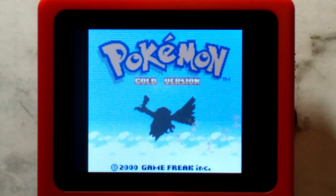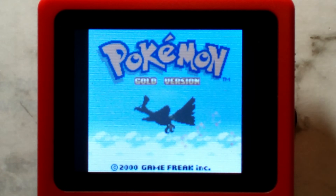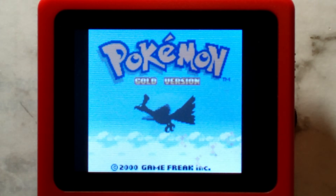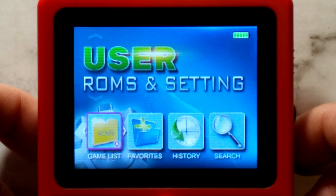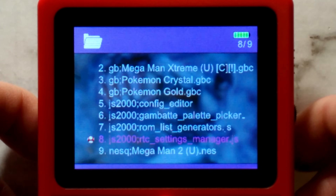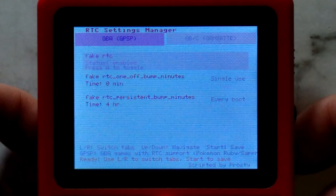The workaround for this is an option to automatically advance the virtual real-time clock by however many hours you set every time you power off the system. You can also manually change the time using the new JS2000 script. You can find the real-time clock script in the games list under the user and ROM settings menu. Just press A and go down to JS2000 RTC settings manager, then press A on it.